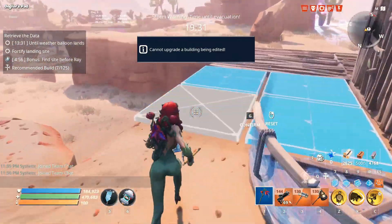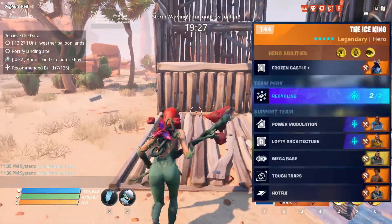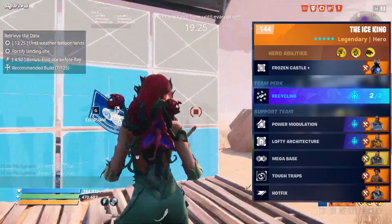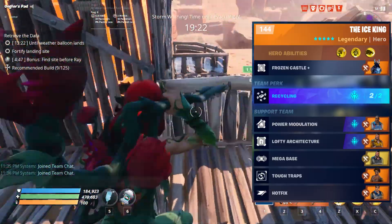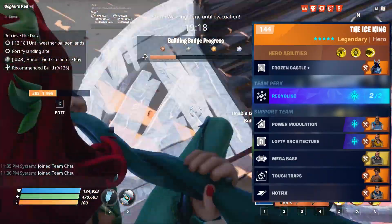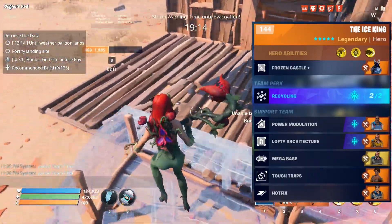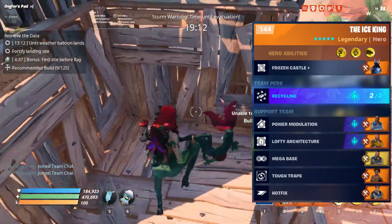So not only is the standard perk good, but the commander perk is amazing. Here's an example of a loadout I have along with recycling so we can get our mats back. As you can see I have the Ice King supercharged, and I'm also using power modulation, lofty architect, mega base, tough traps, and hot fix.